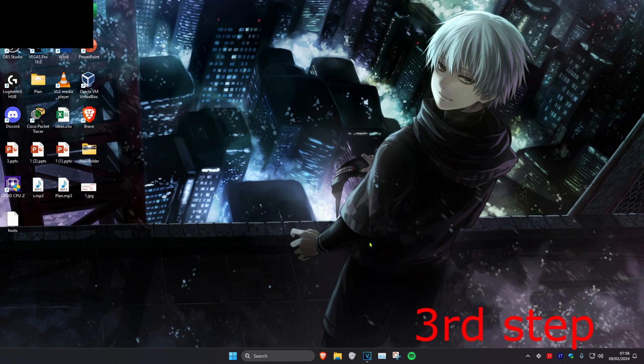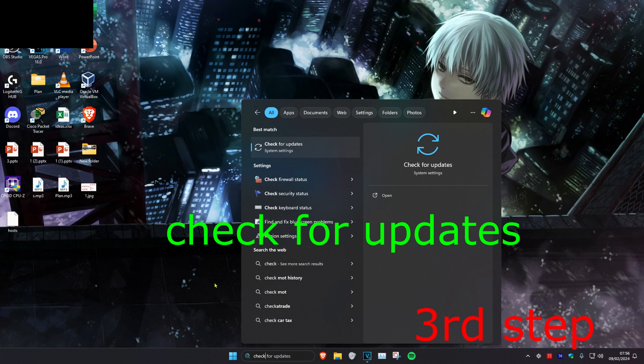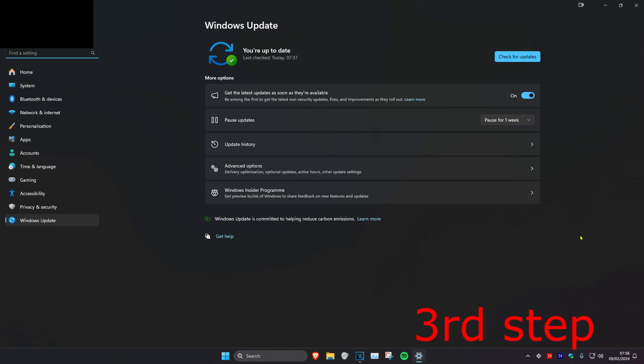For the next step, head over to Search and type in Check for Updates, then click on it. Once you're on this, check for updates and install any updates that your computer may have.